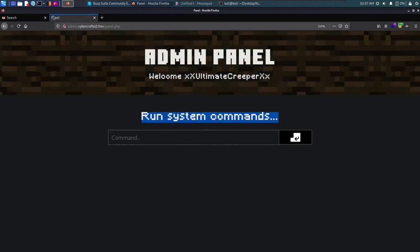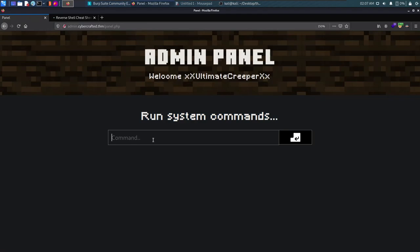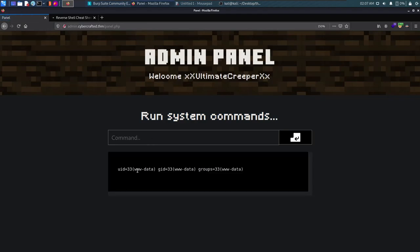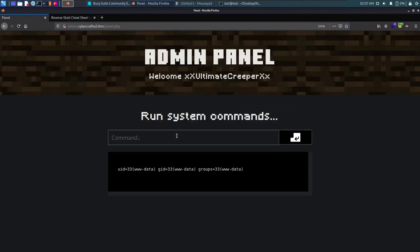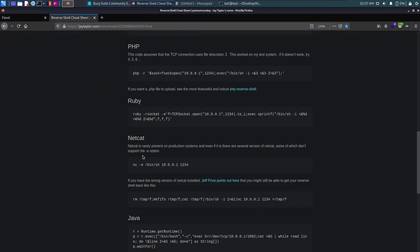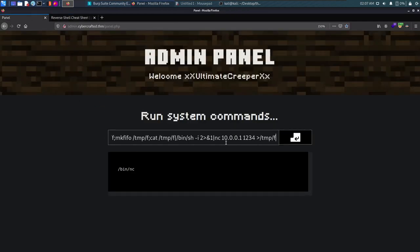The admin panel says 'run system command' — very straightforward. We type 'id' and see we are running as the 'www-data' user. We can use a reverse shell. Let's check if netcat is on the box with 'which nc' — it returns /bin/nc, so netcat is available. We paste in a netcat reverse shell and replace the IP with our TryHackMe IP.